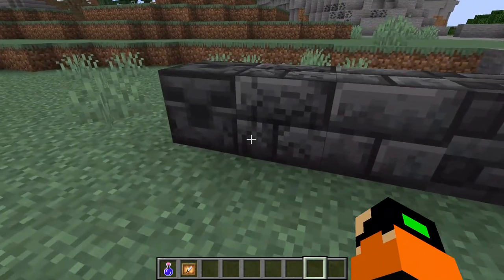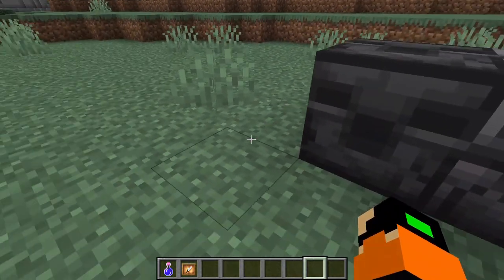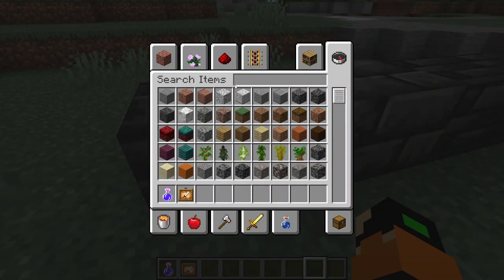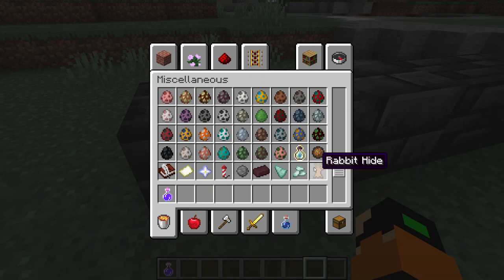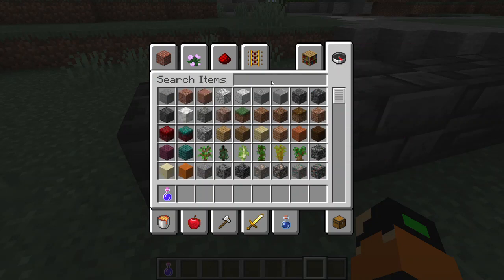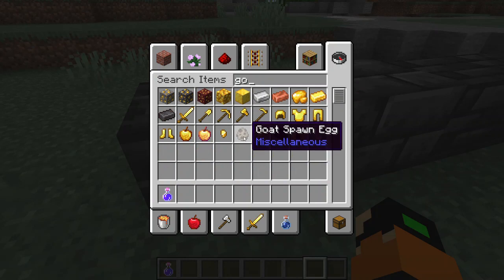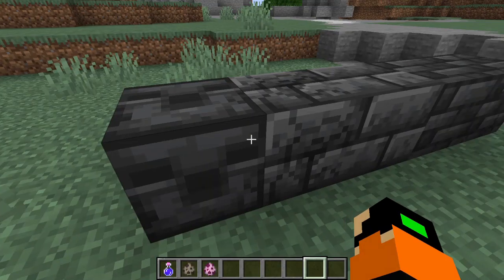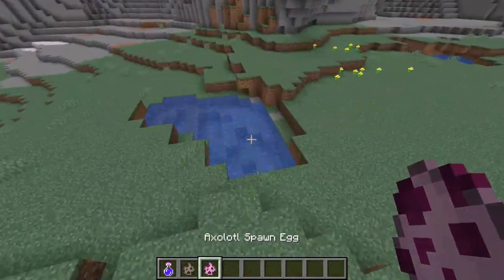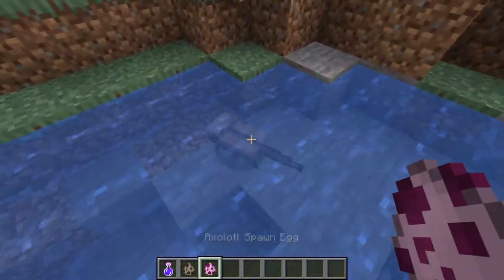Here we have the different types of deepslate blocks which look very cool. And usually in every chiseled block it's supposed to show a mob — some sort of mob — but I'm not sure what this one is. Speaking of mobs, apart from that, we have raw gold, amethyst shards, all this new stuff. We do have new mobs: the goat and the axolotl. These will actually help you fight elder guardians in sea temples.